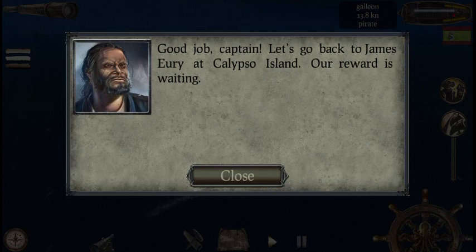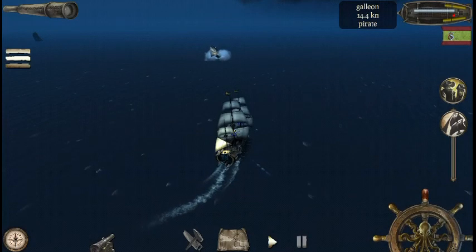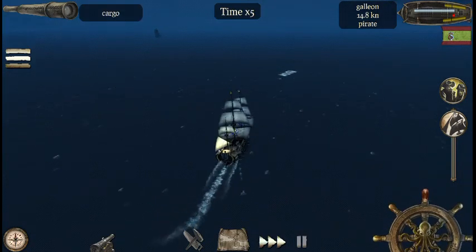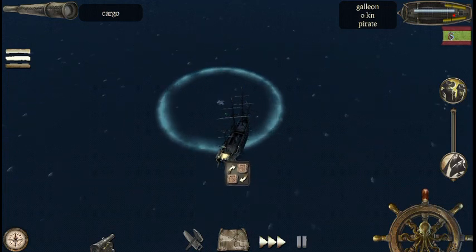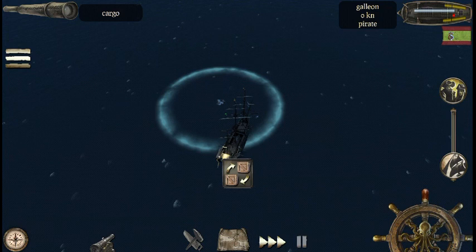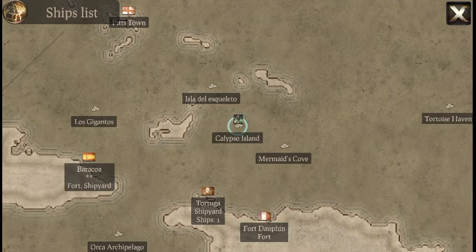Good job, Captain! Let's go back to James. Let me check out this loot first — is there anything we can take? Okay, get to the loot menu — general functions for coins and exclusive barrels. Alright, let's go back for our reward.